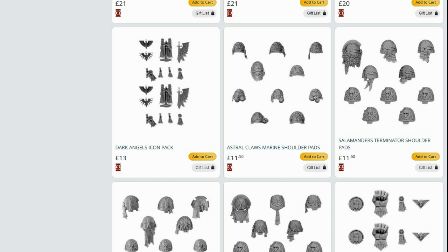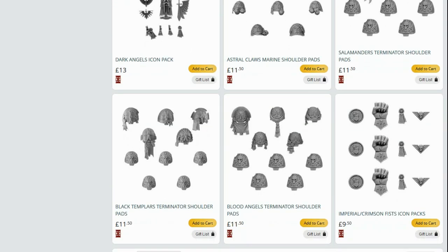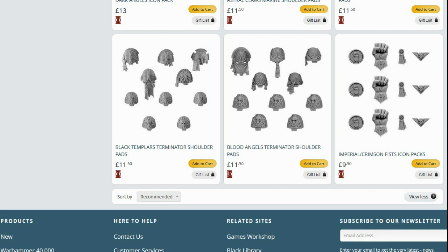Astral Claws Marine shoulder pads — they don't have any decal sheets, so the Astral Claws are now gone. Salamander Terminator Shoulder Pads — they don't have any for 40k, and technically they have Firedrake Terminators for 30k, but they're a Cataphractii specialist unit, so you can't just put these shoulder pads on your Terminators in 40k anymore. Black Templars don't have a decal sheet either — you could get away with the Imperial Fists 30k transfers as there's a lot of Templar iconography on them. Blood Angels Terminator Shoulder Pads — not a big loss as they do have Terminator icons, and the Imperial slash Crimson Fist icons. They have transfers too, so not the biggest loss, but still disappointing.